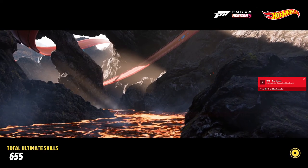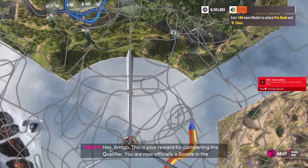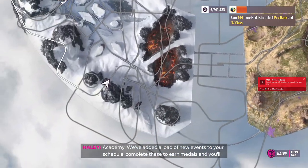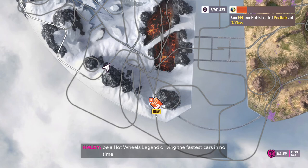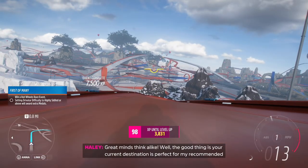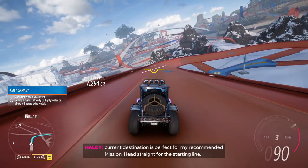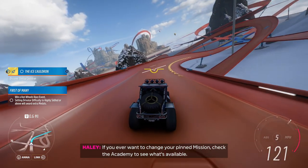First qualifier down — got three stars! Reached 128 miles per hour. Not bad! We are now officially a rookie in the academy. We've added a load of new events to your schedule — complete these to earn medals and you'll be a Hot Wheels Legend driving the fastest cars in no time. This next one's so close, so we might as well knock it out.